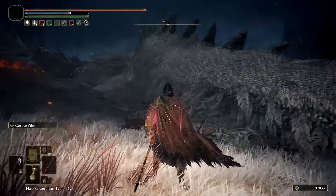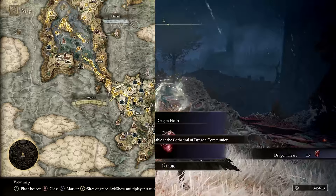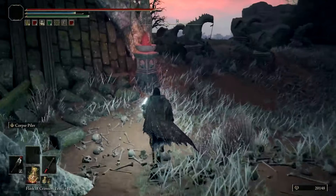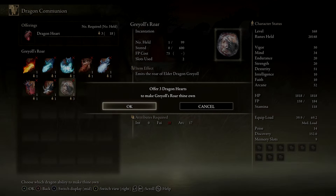He'll drop a handful of dragon hearts and make the legendary incantation available for purchase at the Cathedral of Dragon Communion in southwest Caelid. It will cost three dragon hearts to purchase this incantation, but that's just a fraction of what was received by defeating the boss.